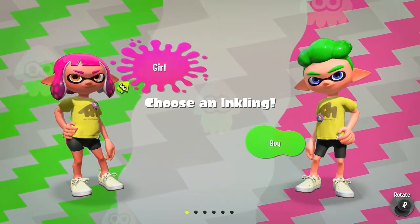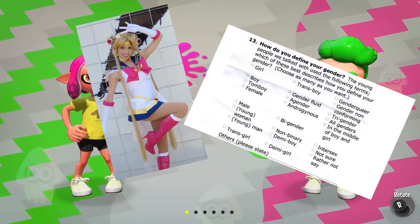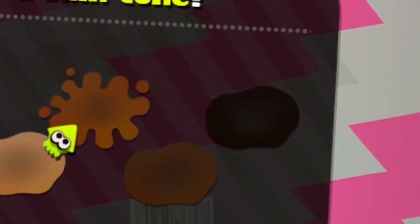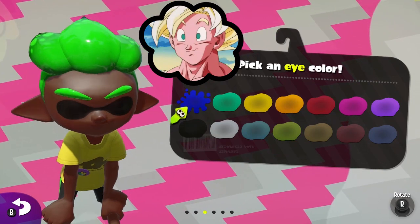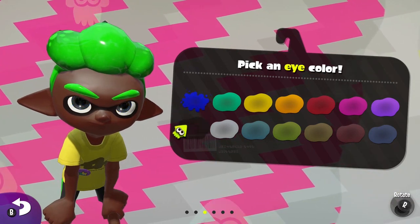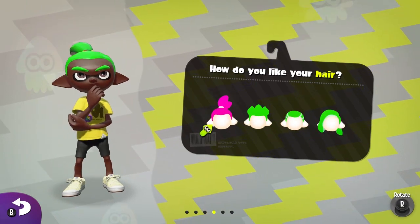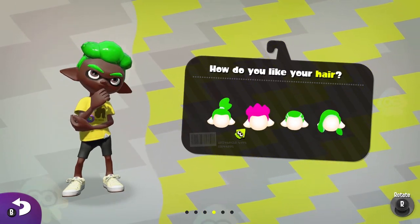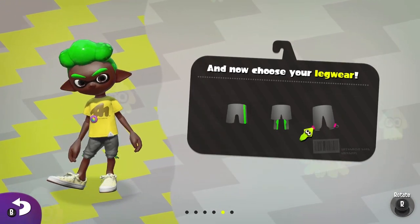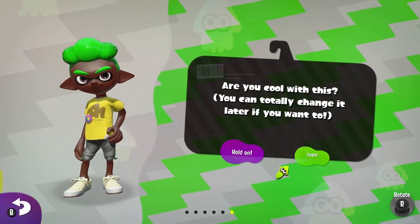Before you're even reminded what the game is called, you're brought to the character creation screen, because Nintendo remembers that self-expression and gender identity is incredibly important in today's society. A nice selection of skin tones to pick from. For the male inkling's hair, you have the option of picking between Slick, Afro-Caribbean, Skrillex, or Ponytails — so pick the one you feel most comfortable with. You can even pick your pants style too. When you're happy with your designer baby, you can jump right in.